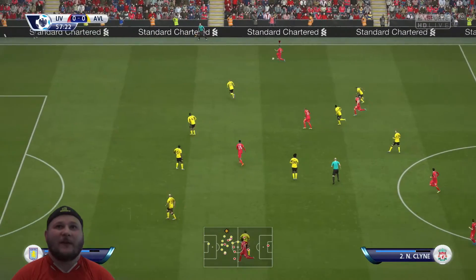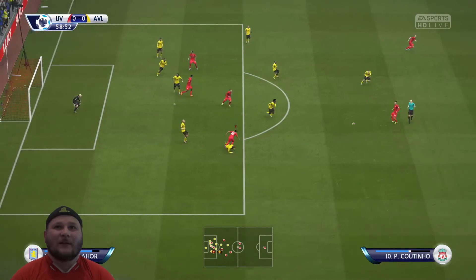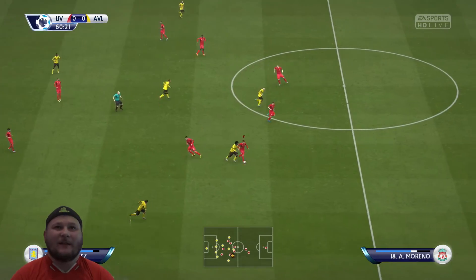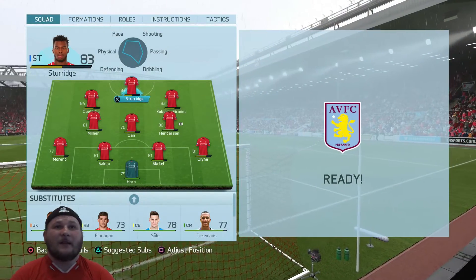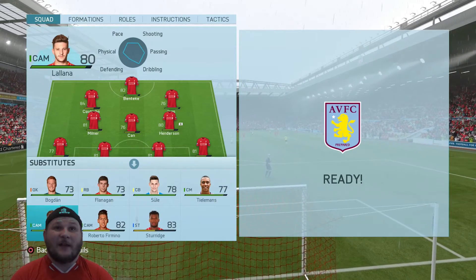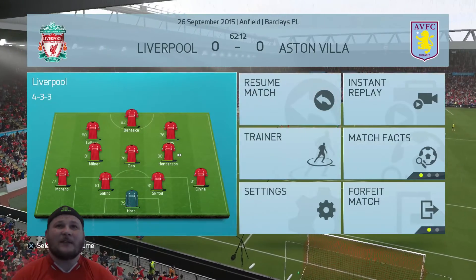Nice ball — good run from Firmino. He cuts inside — oh he's done him — blocked! Nothing absolutely nothing, and now Villa on the attack. Right, time for some subs. Sturridge has done nothing today. Benteke comes on for Firmino who's been shocking, Coutinho comes on for Lallana — switching the front three and bringing on the three who did so well in the League Cup game. Let's see how they get on.